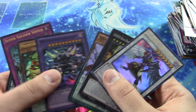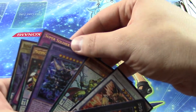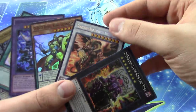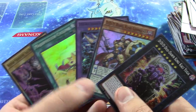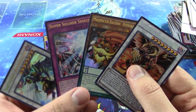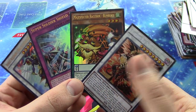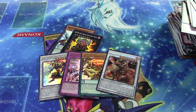Let's go over the haul. We pulled nine foils total: three ultras, one secret, and five super rares. Overall a pretty good booster box. I'm gonna be doing one more opening before I get out the door, and I'll be posting that tomorrow. I'll be trying to do some vlogs while I'm out there at the event as well, so it'll be like you're right there with me. Jabra here signing off!